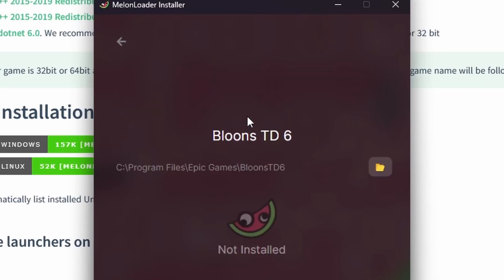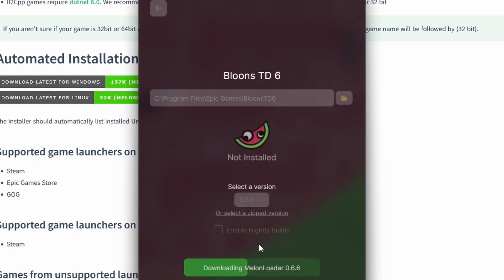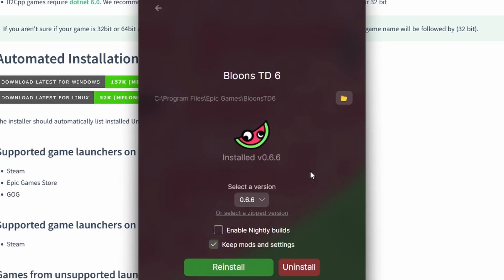If you already have Bloons installed, you're gonna see it right here. Click on it, then hit Install. It's going to download and should say successfully installed. Now you'll be able to run Bloons TD6 no problem.